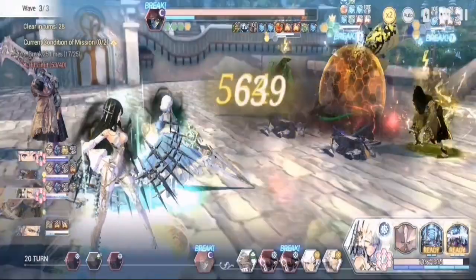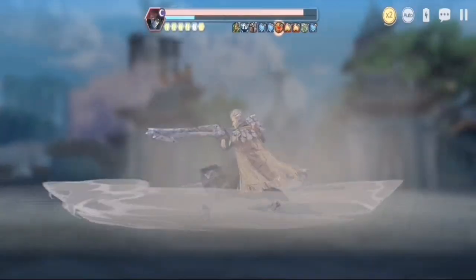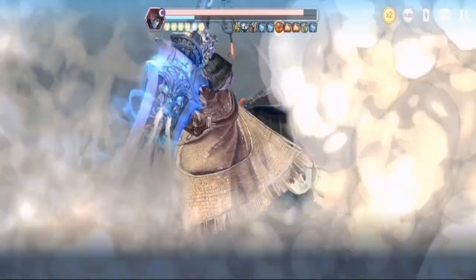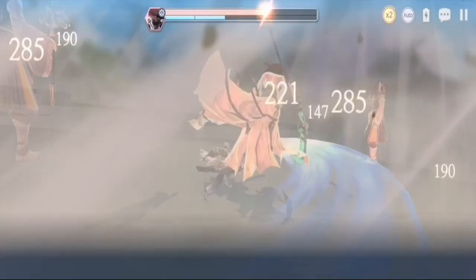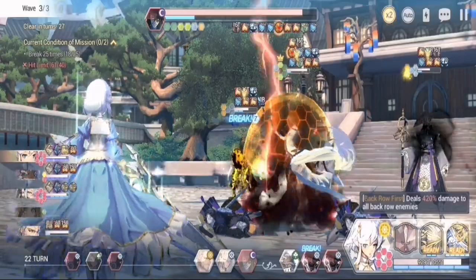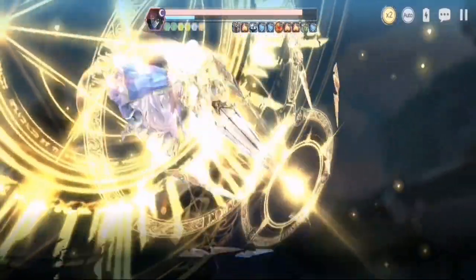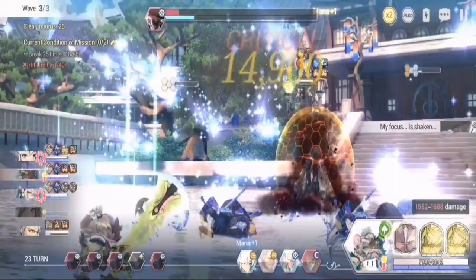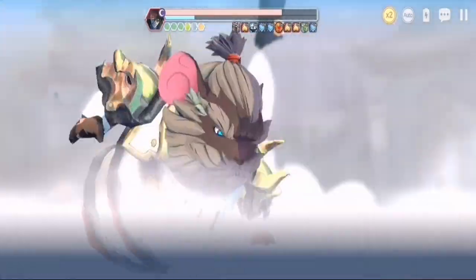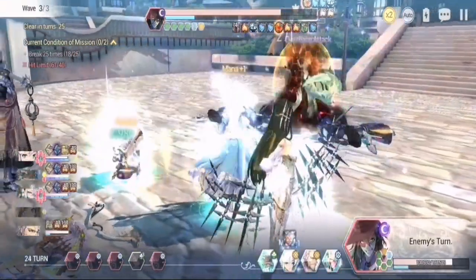Schmidt is the default character — you can't change him — but he also helps break light guardian stones alongside Garth. It took me a while to finish chapter 12 episode 7 because I had to go through a couple of team compositions to find the right synergy for the stage.